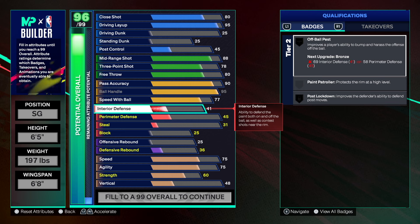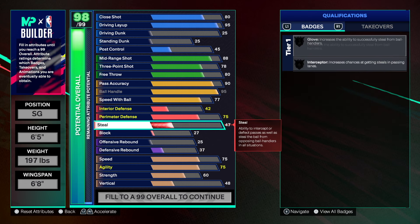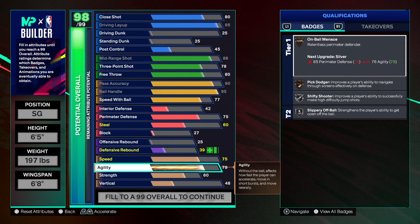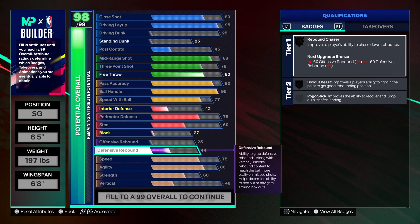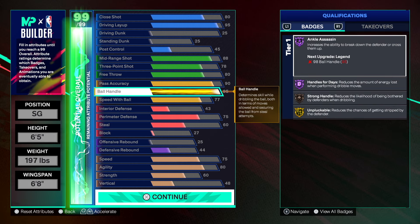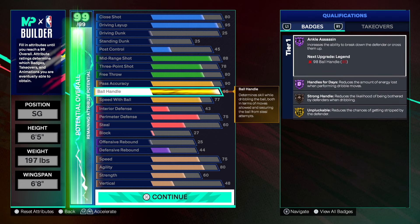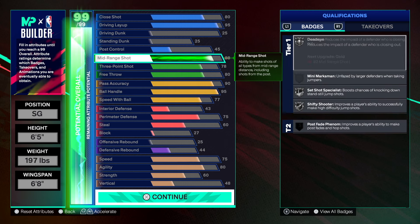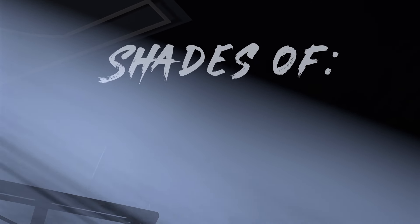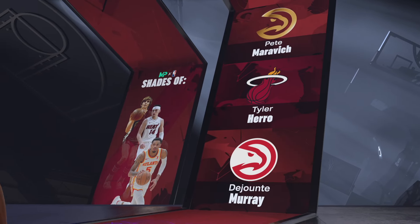You want to play in the mid-range, hit those open threes, slash to the basket — there are so many things you can do with this build. Then 42 interior defense and 75 perimeter defense because that's what he had. 60 on the steal, and then we'll put the rest into agility to make the build a little faster. Someone may say this build is trash — that's your opinion, but this build can work in the right hands. That 90 pass accuracy and 95 ball handle — you could be the point guard with this build.